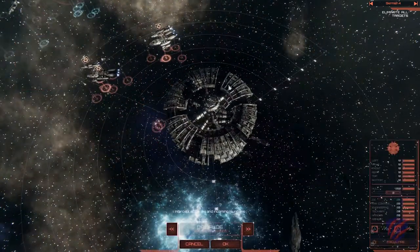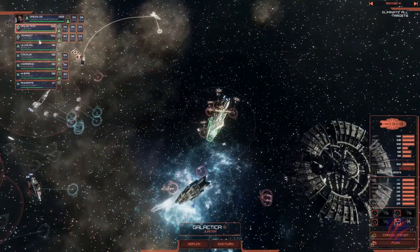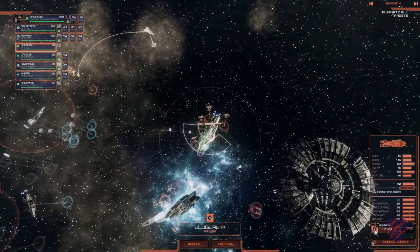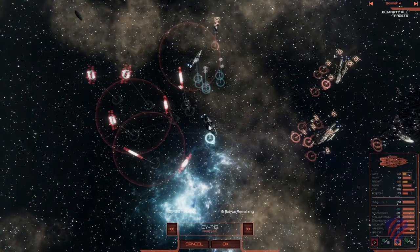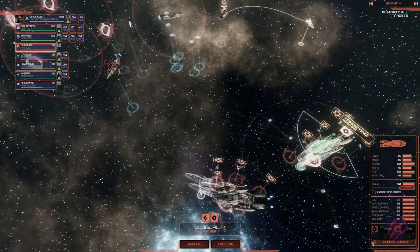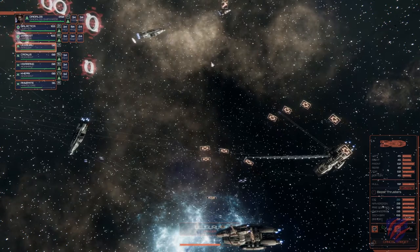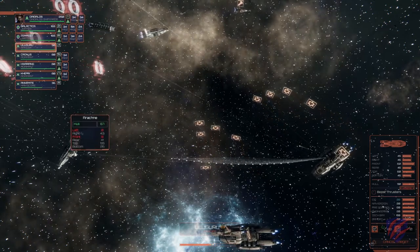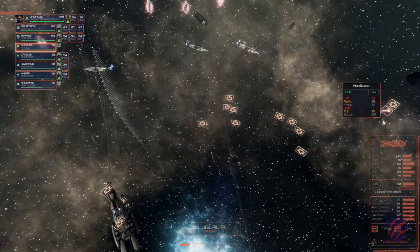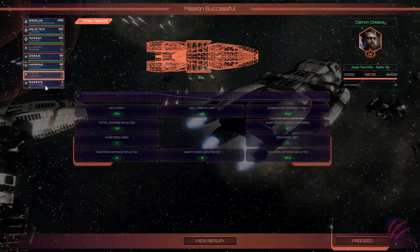You can use defensive flak fire, manage munitions, and repair subsystems. You can even boost your thrusters to move faster if you need to. Once you're happy with your planning, you end your turn and watch the next 20 seconds of action unfold right in front of you. During this action phase you can even pause or move the camera anywhere on the battlefield. Once this completes, you return to the planning phase for your next turn.